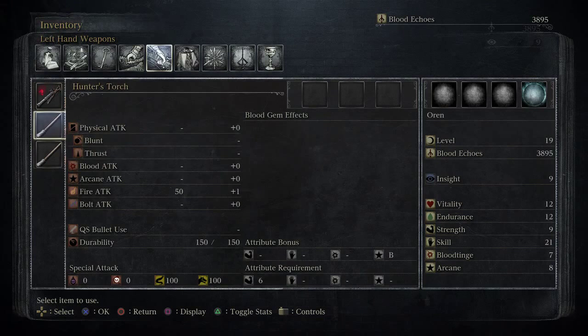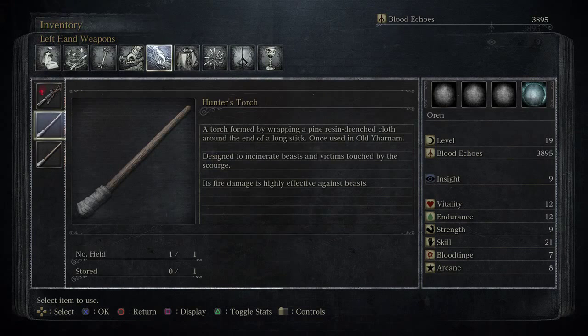It goes near offhand. What does it do? A torch formed by wrapping a pine-resin-drenched cloth around the end of a long stick.